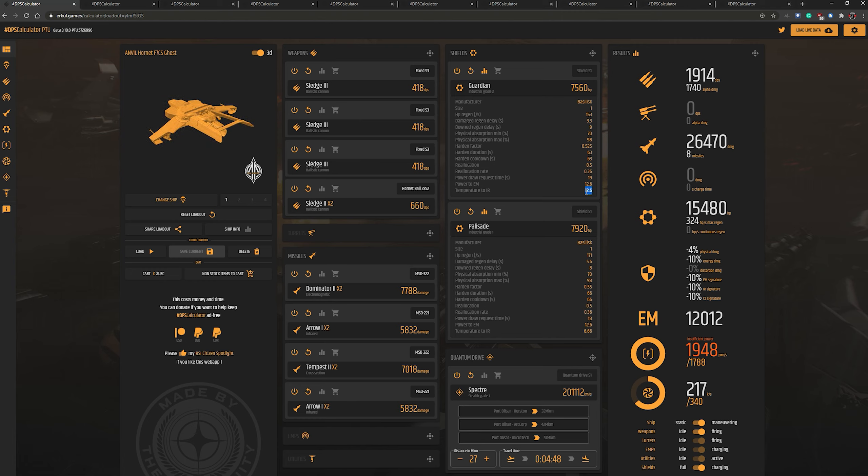Hey Star Citizen fans, it's Kaloith here from Renegade Squadron. Before I start today's video, please make sure to like, subscribe, and comment on any of our videos made during the month of July for a chance to win a Mustang Alpha. Today's video is about a very popular tool known as the DPS Calculator by Urkel Games. This was made possible via Peter Dolkin's Unpacked tool. So what is this tool used for? It is a ship fitting tool used to plan out your ship builds. So without further ado, let's jump in and go over this.